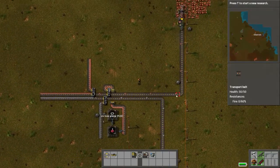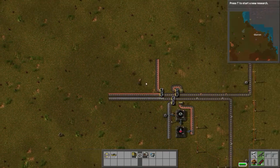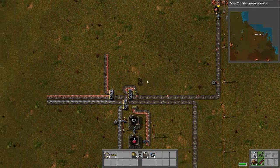Recap: two columns — copper and iron — going down one central two-block-wide trunk, and branching off with splitters. Pretty simple.